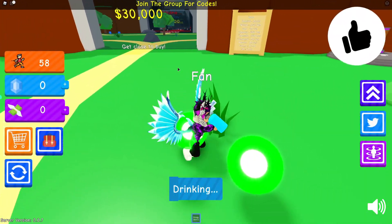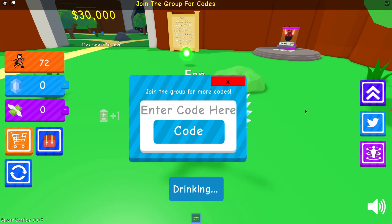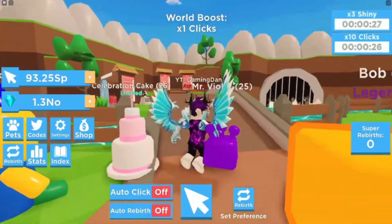Okay guys, if you don't know how to redeem codes in Speed Simulator, go ahead and head over to the right where the Twitter icon is. Click that and the code menu comes up. These are in no particular order, so let's just get into it.